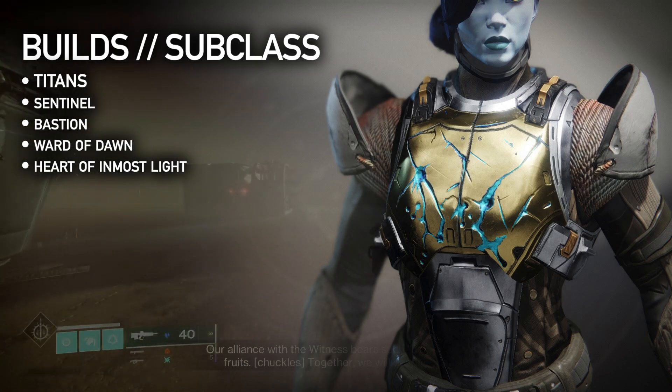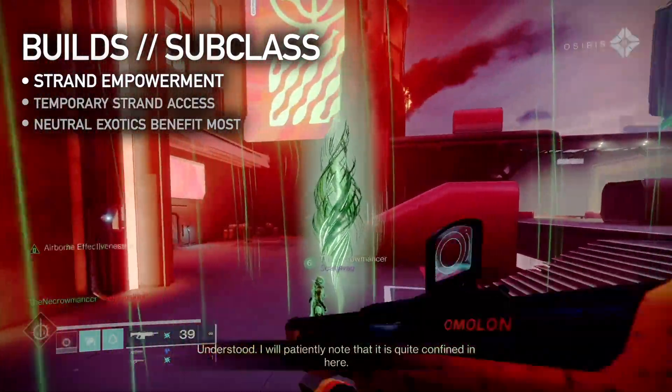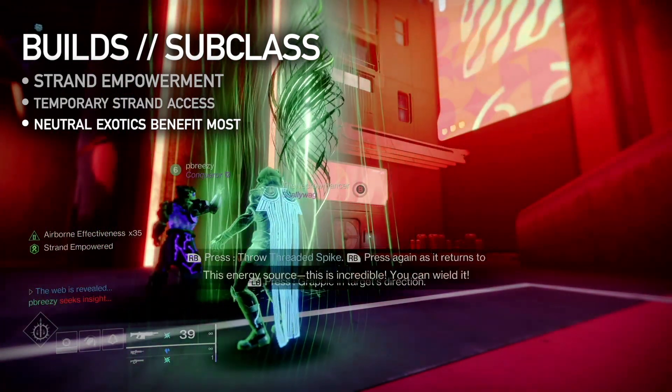Titans: Sentinel with Ward of Dawn and Bastion. Exotic: Heart of Inmost Light. Yes, it was nerfed, but you want as many barricades as you can get. I suggest these class-neutral exotics because while you may not have Strand unlocked, some missions will change your subclass to Strand temporarily — this is called Strand Empowerment. This way your exotics will still benefit you even when your subclass switches.